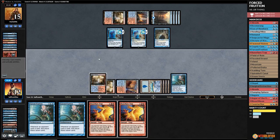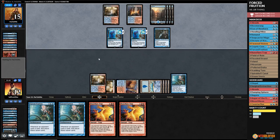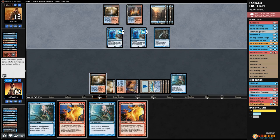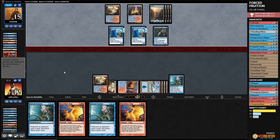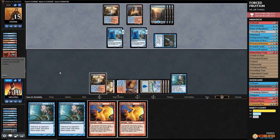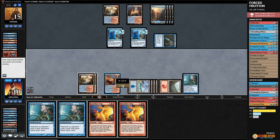Alright, Forced Fruition is down! They'll probably draw a counter, which is the problem. Opponent is not trying to kill us right now — that's good. Gets in with Snapcaster, we're down to 10. Opponent passes. We play a Mountain. Do we play another Forced Fruition? Opponent counters it.